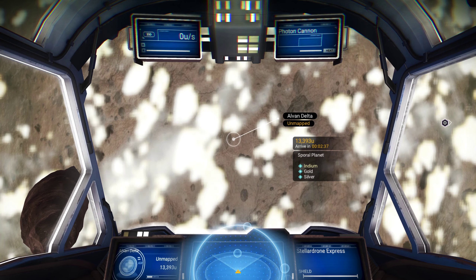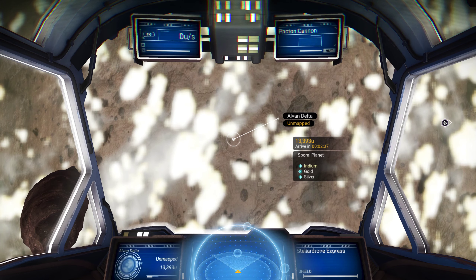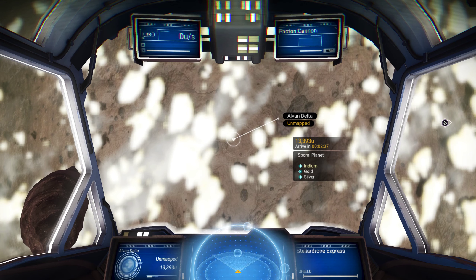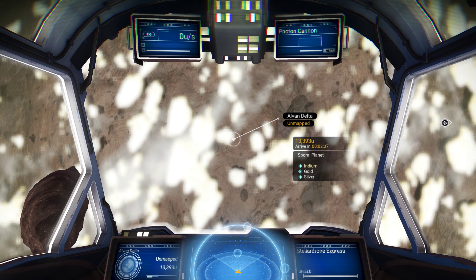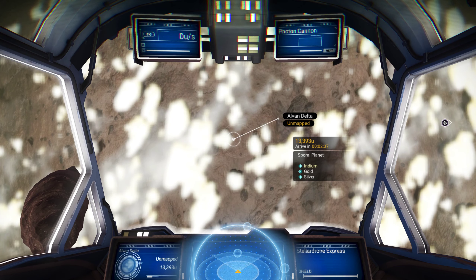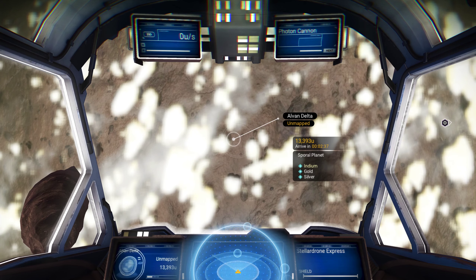First things first, we're in orbit around a sporal planet. These are one of the anomaly planets — things like fractured glass planets, cullen planets, planet of light, fissured planets, and so on. Any of those really weird planets that you might see — you want to focus on them.